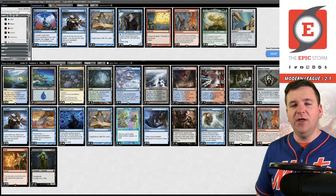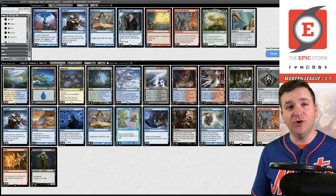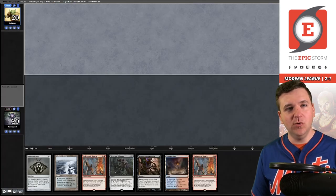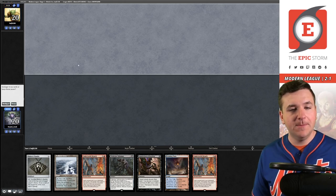It feels pretty bad losing to the red-black midrange deck after cutting my Ley Line of Sanctities. We also haven't used Hermit this league, but we haven't faced a blue deck, which isn't normal. I'll keep this hand — essentially just a Twiddle away.